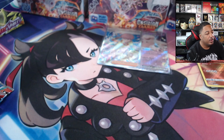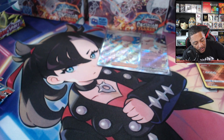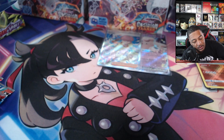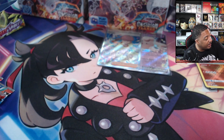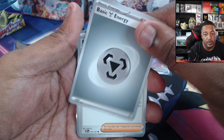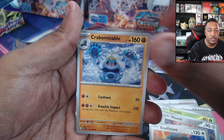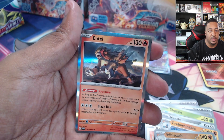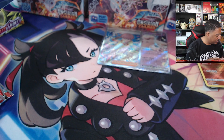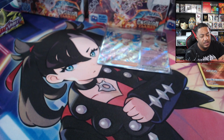All right, nine Obsidian Flames packs — let's start cracking. We're still chasing the regular EX Charizard in Obsidian Flames. I don't think it's too hard to get but I could be wrong. We got Energy, Rhyhorn, Rockruff, Wigglett, Shuckle, Mawile, Buffalant, Crombopulous, Wishiwashi, Magneton, and Entei. I'm saving my Obsidian Flames cards in a binder because we're trying to master set it.